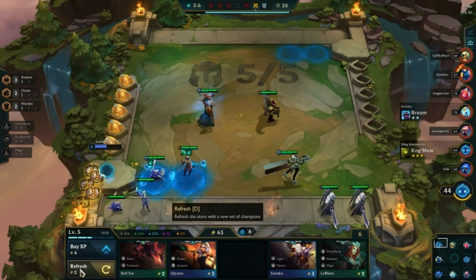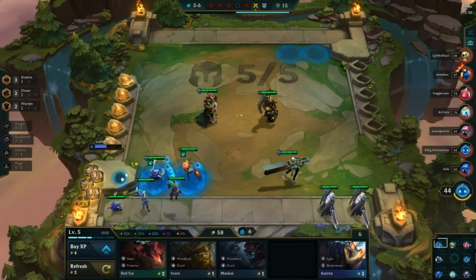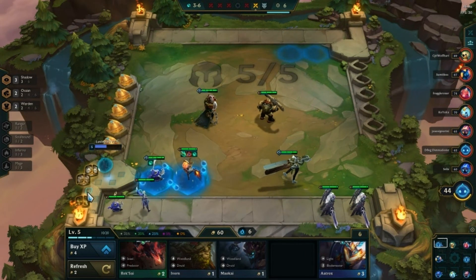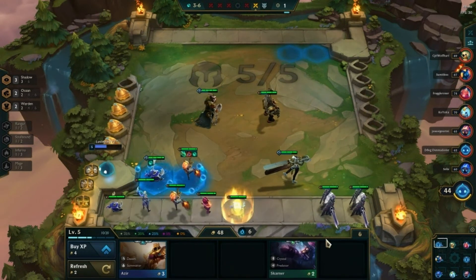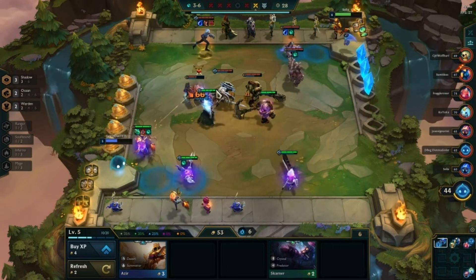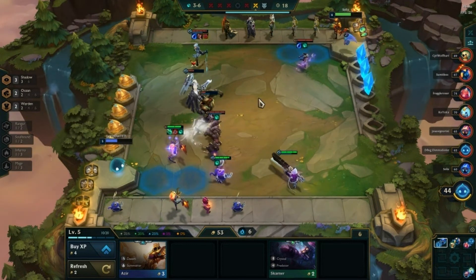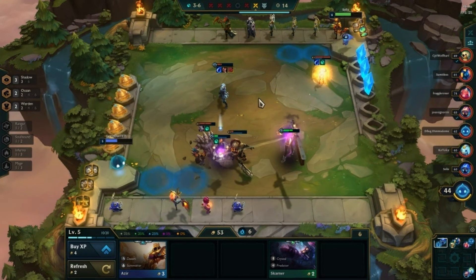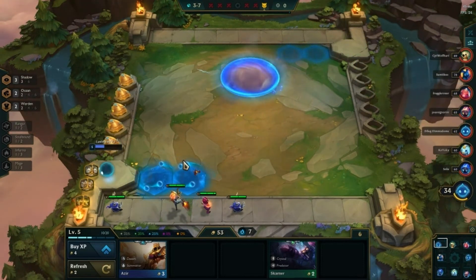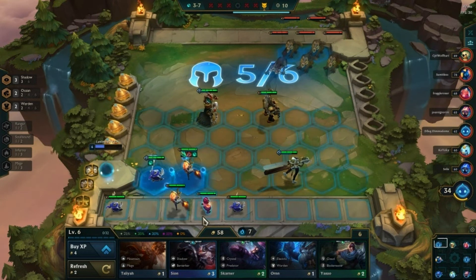We're going to roll down a little bit here. We did just get a Kindred. I don't really want to replace the Senna just yet. We can item up this Kindred a little bit — let's see what we've got. I'm going to get rid of my Lunar; I don't have a Silver Leona and a lot of people have Silver Leonas right now. Our build is starting to flesh out a little bit. It's slow and steady because we're a little late getting Kindred, but that doesn't mean all that much in the grand scheme of things.